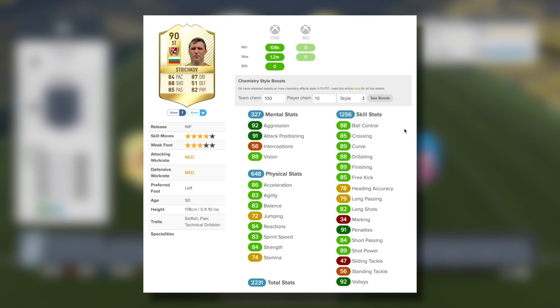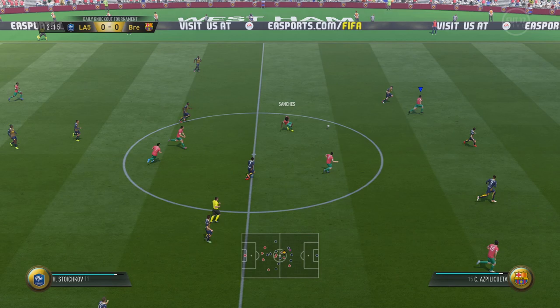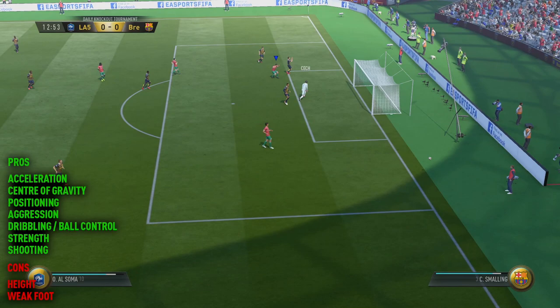Taking a look at Stoichkov's in-game stats, I was really, really impressed. They're amazing across the board — loads of high 80s stats and some 90s of course. These are only going to get boosted even more if you use a chemistry style. I played him with the Hunter chemistry style which boosted his pace and his shooting drastically. He goes up to 96 pace and 97 shooting, while keeping that 87 dribbling and 85 passing and good physical as well, which is exactly what I wanted.